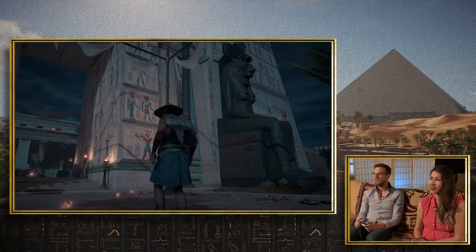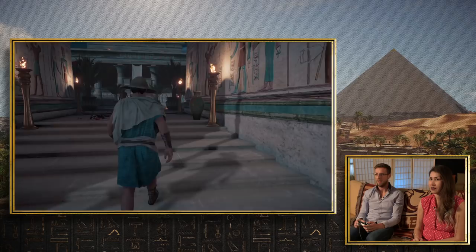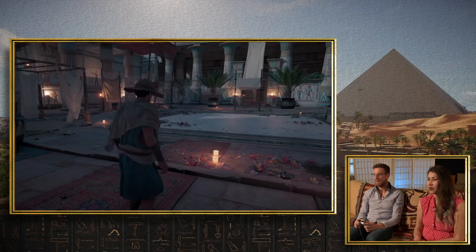In the game we have Sekhmet, Thoth, Horus, Sobek because of the Fayoum, Ptah because of Memphis, Osiris, the Apis bull. On the Greek side we have Amun — going into Siwa, we have the Oracle of Amun. We actually have two oracles in the game. So let's just go to Siwa.